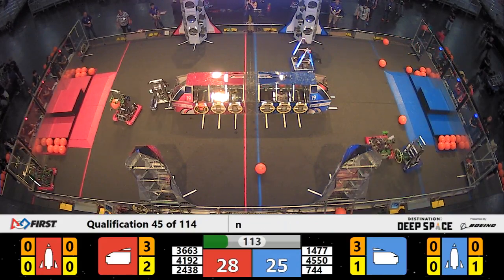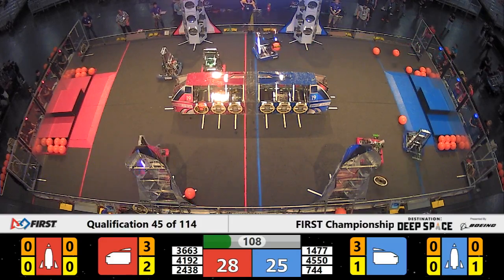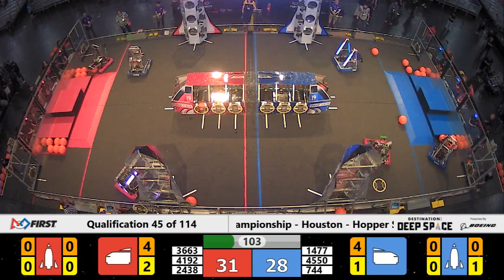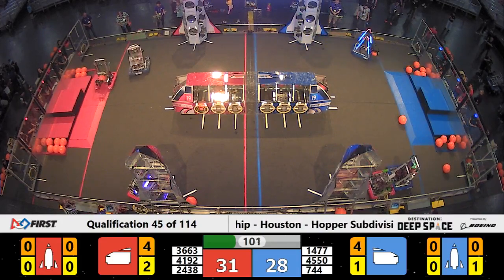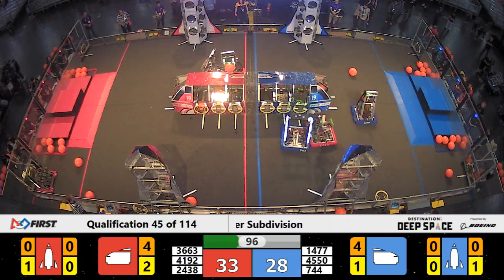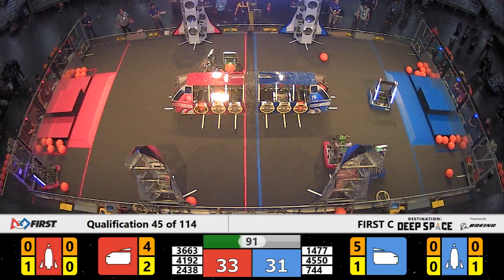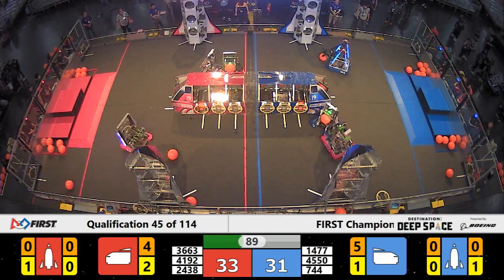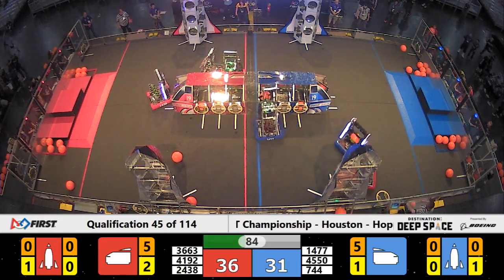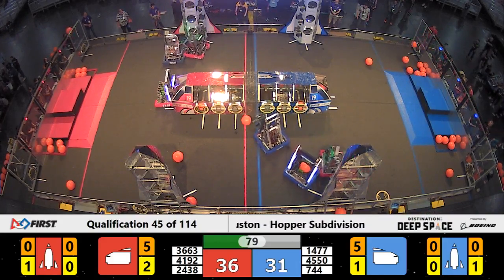Blue Alliance defender — something's brewing. They're your number five ranked team so far here. They're over trying to play some defense on your number two ranked team, CPR. CPR, out of the great state of Washington, pushing them all the way back into the habitat zone. CPR's going to have to do some evasive maneuvers to make their way to the center cargo ship. They're able to make it to the cargo ship, but now they're pinned up pretty hard against the wall by Something's Brewing. We'll see if they're able to break free. They do drop off one three-point piece of cargo while pinned up against that wall.